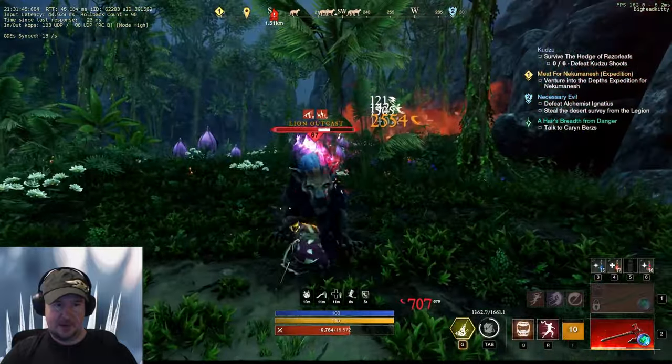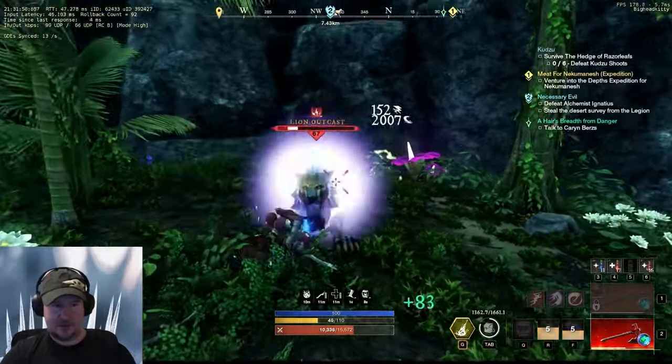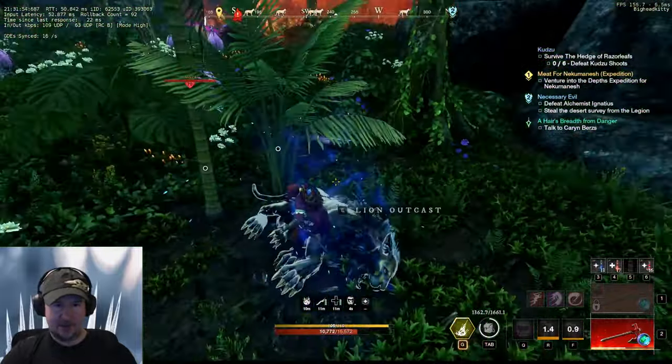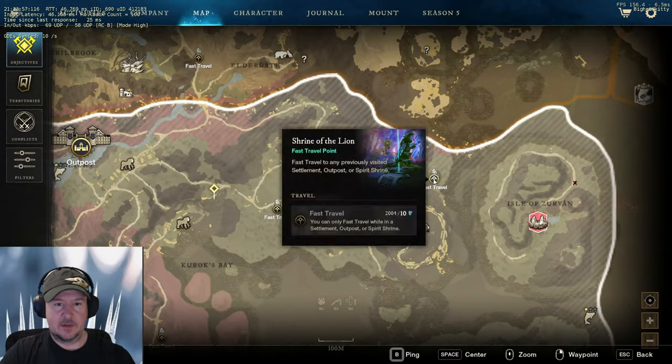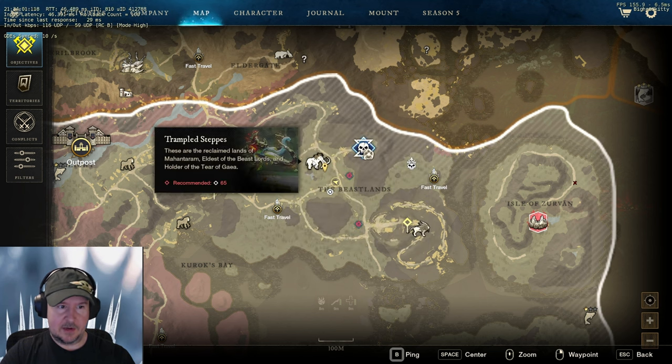With a strong weapon like an axe, a spear, or definitely a rapier, you can kill them super fast. This other spot is in the same general area where the Shrine of the Lion is — you can kill all those guys, kill the lions all the way over here.